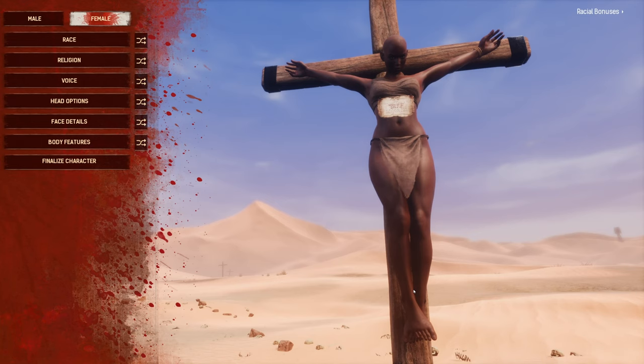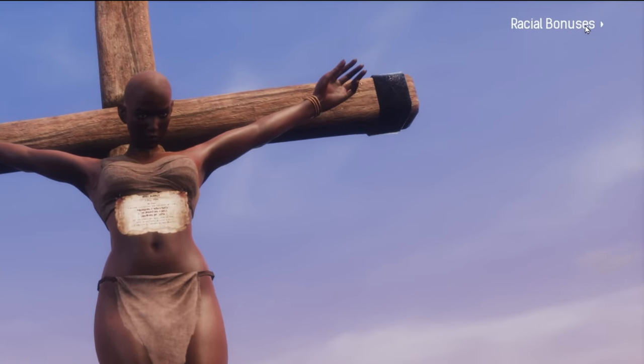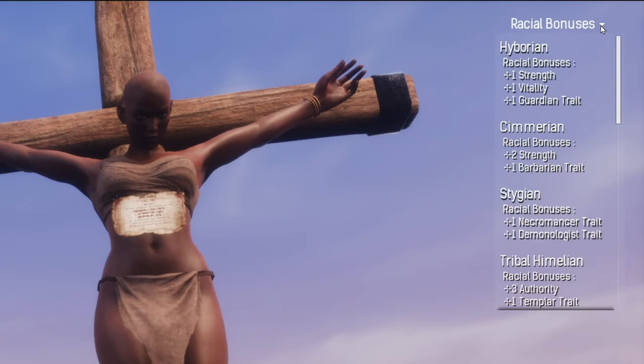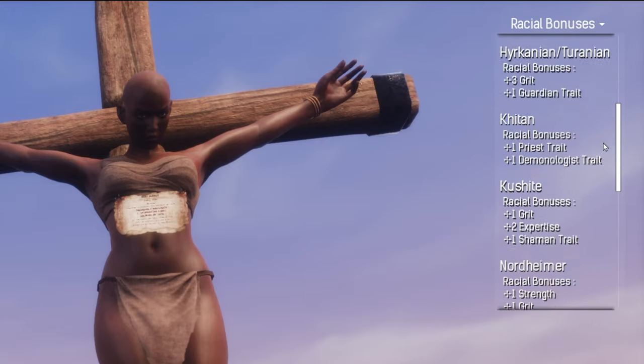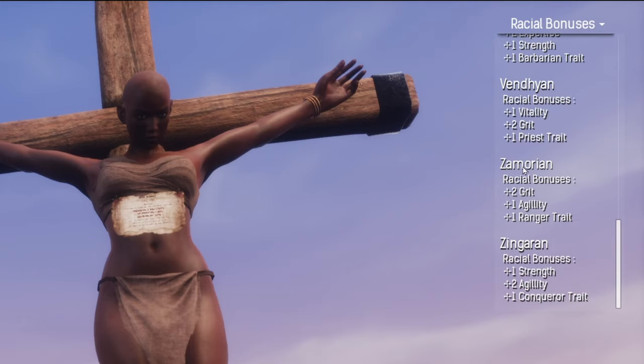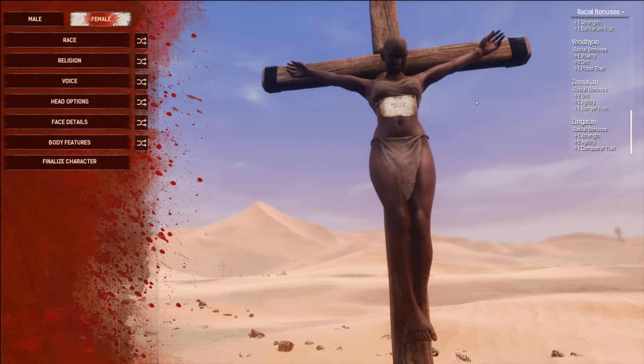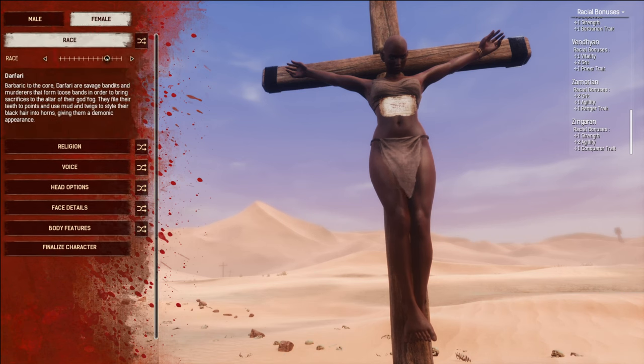I got rid of that character as it was just used for demonstration purposes. Now when you create your character on the server, have a look up in the top here under racial bonuses — you're going to get different bonuses for whatever race you choose. I like to be agility-based, so I'm going to use the Morium so I can get two plus to agility and a ranger trait.